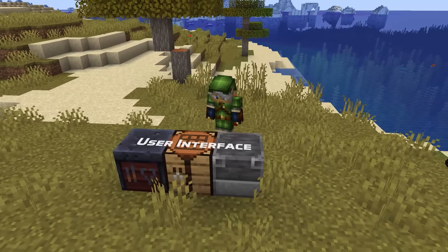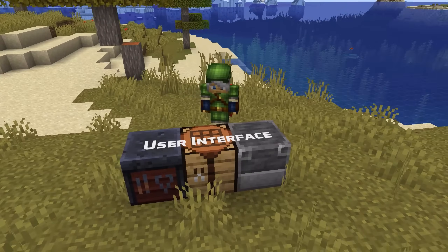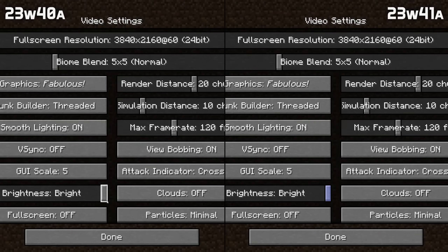In the user interface, the icon of the planks in the first-time tutorial has been updated to the new plank texture. Some keyboard navigation issues have been fixed and menu sliders now use the old texture again when using the programmer art resource pack.